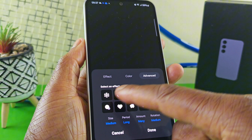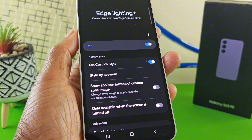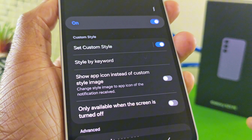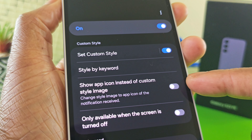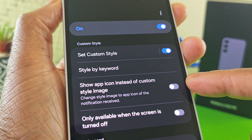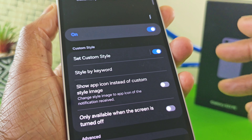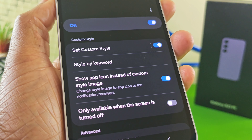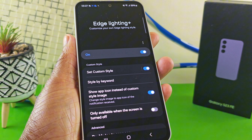Once you've made your selections — and you can play around with different effects — scroll down one. This next option is really important: 'Show app icon instead of the custom style image'. Rather than the custom style animations, what we want is the actual app icon to appear on the device, so it is imperative that you select this option.